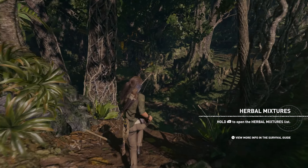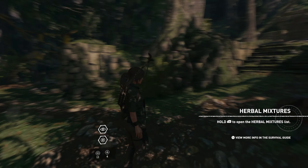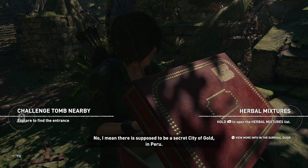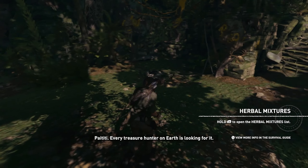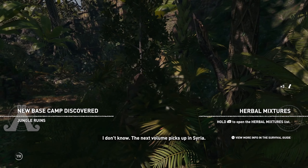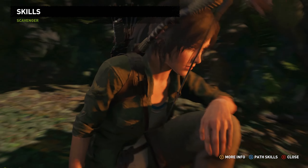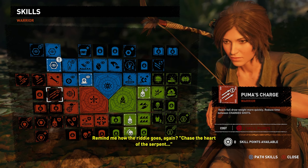Looks like we're getting closer to the village - thank you very much Lara. He said exactly what I was thinking. These are different from the ruins in Mexico. They are indeed. They're even cooler. Your dad's notebooks say anything about Peru? Last episode guys, I did actually get this skill down the bottom - we'll take the 'take down' skill again. Chase the heart of the serpent, to the silver-crowned mountain where the twins confer.